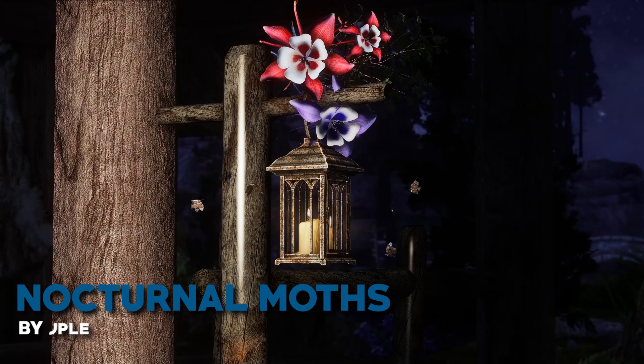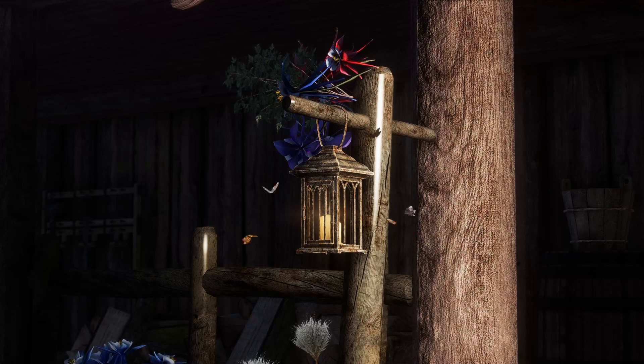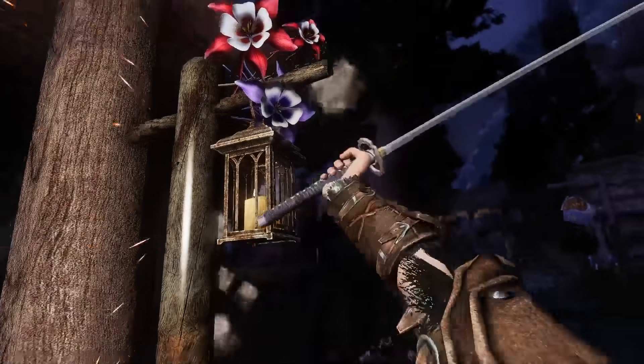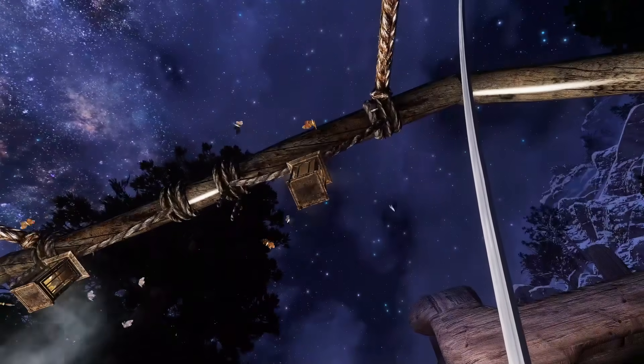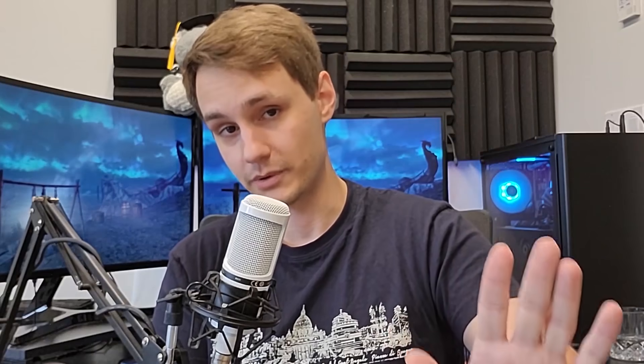Nocturnal Moths adds moths to light sources at night. Again a small detail, but it adds a lot when you're walking at night and you see moths all around — it's kind of cool. Another cool detail is that you can make them all go away when you hit the lamps, which could get really addicting and result in some unwanted outcomes, so be careful.